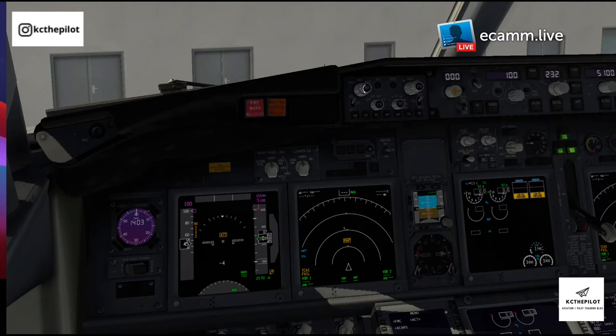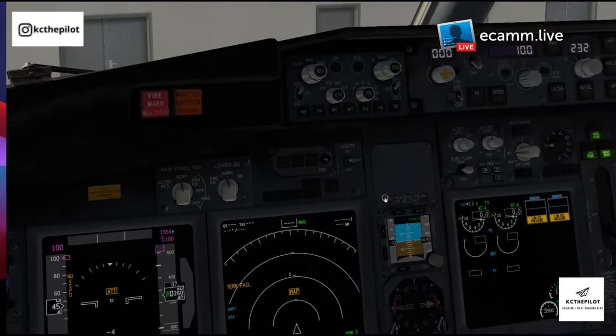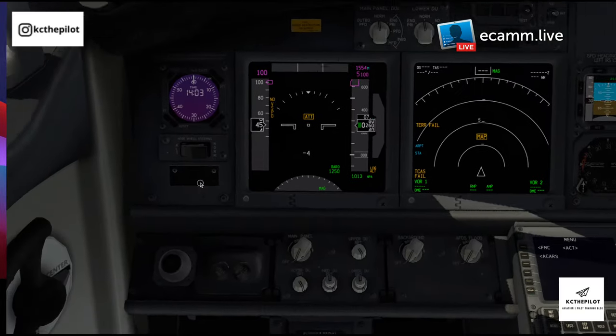For the flap retraction altitude — our MFRA if we have an engine failure — Manchester sits around 250 feet above the ground where we're at. We normally set it to roughly a thousand feet above the ground and will refine that once we've done the performance. In the UK and Europe we set hectopascals, so we'll set 1013. We'll also make sure we've got TCAS selected on the ND and select the airport stations.